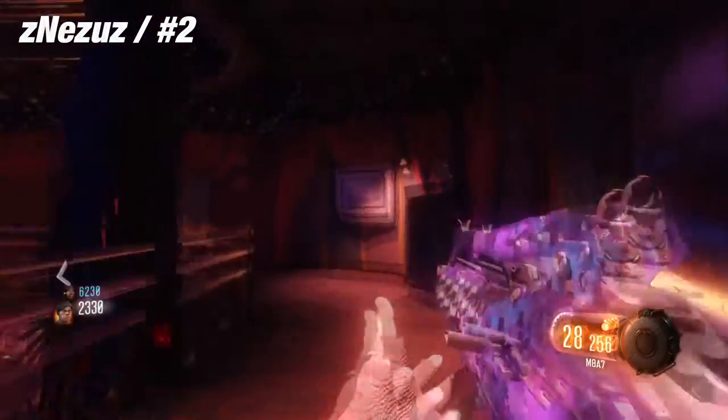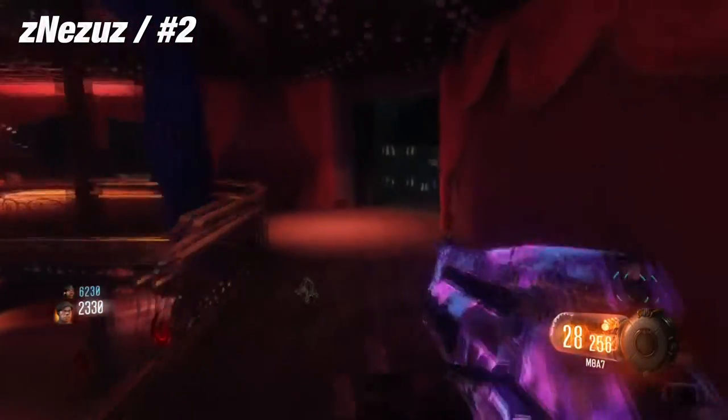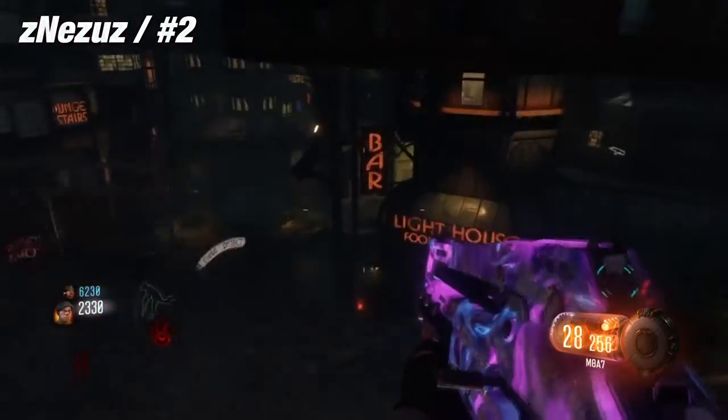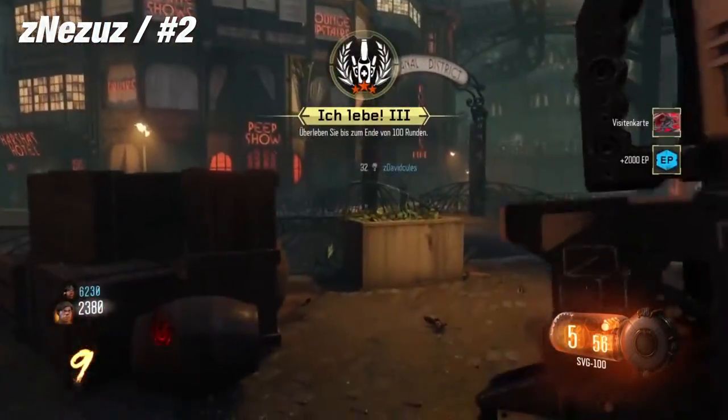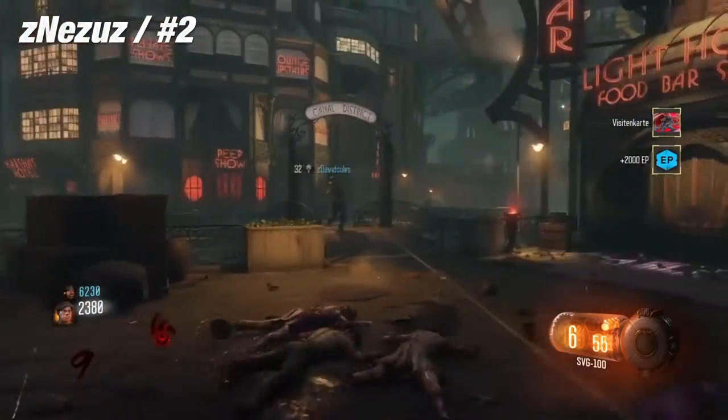The moment you've all been waiting for: at the number two spot, we have Zinez US on Shadows of Evil with his dark matter camo. Just watch this shot — he builds the thing into a whole other language.